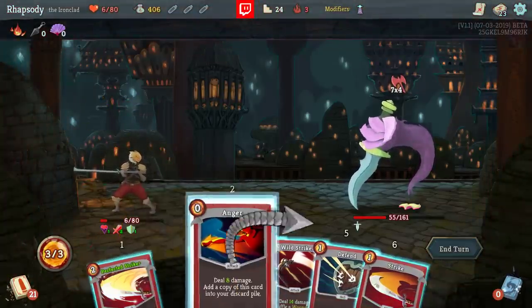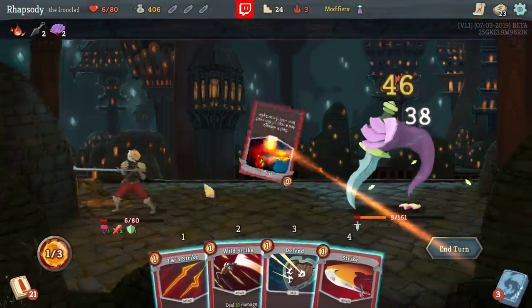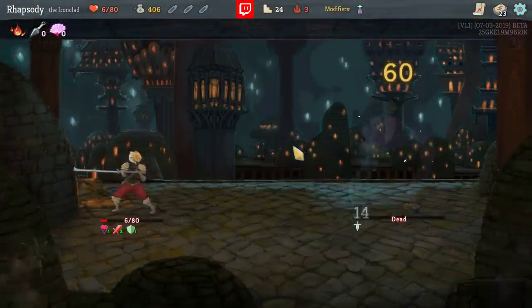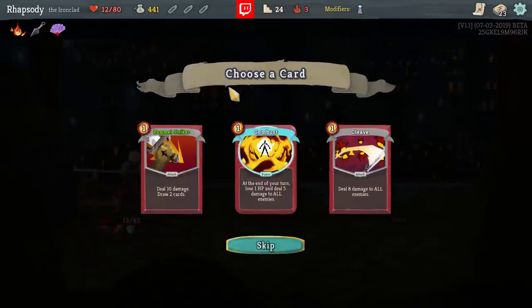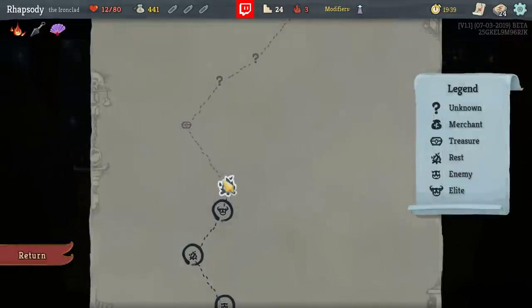Apparently this hand — Anger, Perfected, and then Wild! Anchor — definitely not a Relic I can take. I'll take Pommel Strike there and rest in the next space as well. I think we're just dead to the next boss.